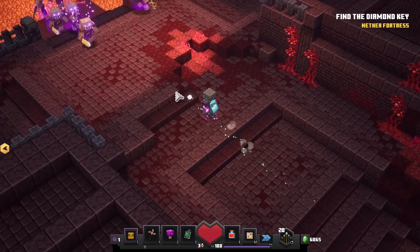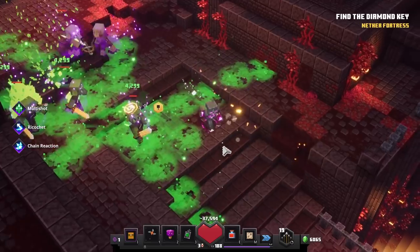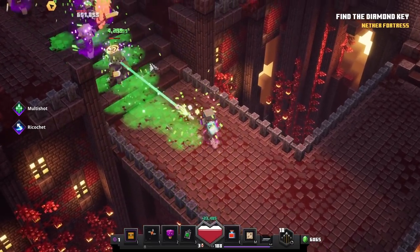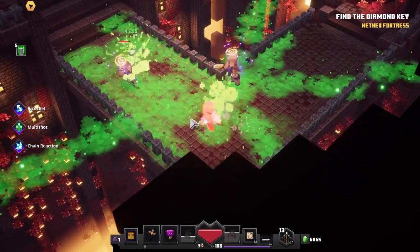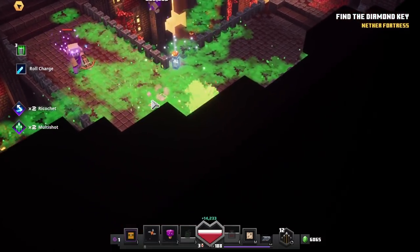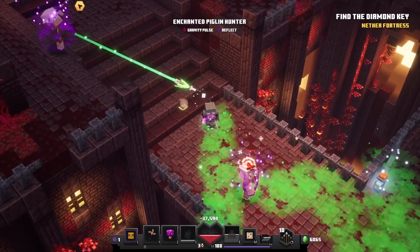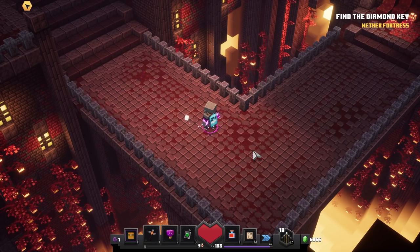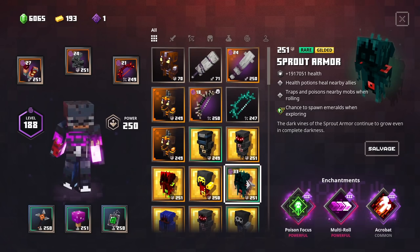Alright, so here we are, let's search for some enemies. We have many of them right there. When we shoot our bow, look at this — we will pretty much poison all the enemies in our path with the multi-shot and also with the ricochet, so you can tell that this deals a lot of damage. We currently have a sea of poison around us — it's pretty insane. And of course, these arrows will also bounce back to enemies. Unfortunately, though, this one has deflect, so let's restart the level.